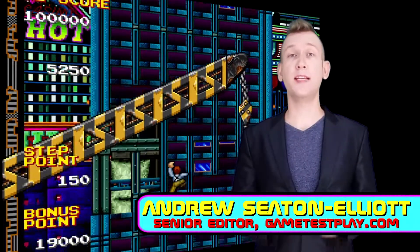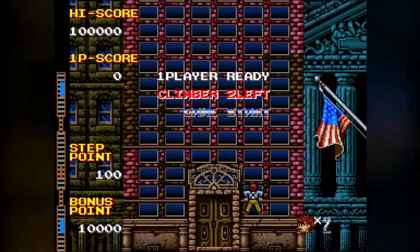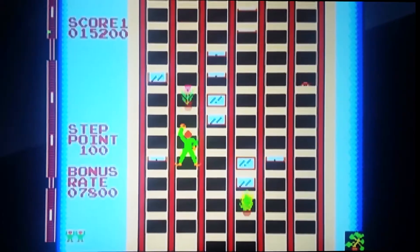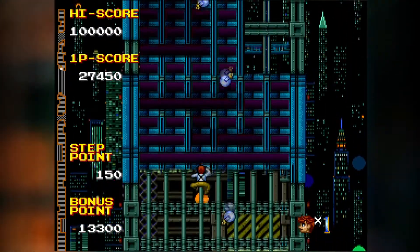Hey, this is Andrew from GameTestPlay.com and today I'll be playing Crazy Climber 2. Crazy Climber 2 was developed by Nichibutsu, published in 1988, eight years after the original Crazy Climber. It's now available on Hamster's Arcade Archives series for the PS4.